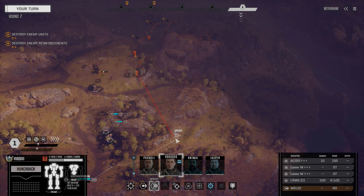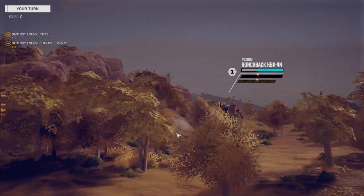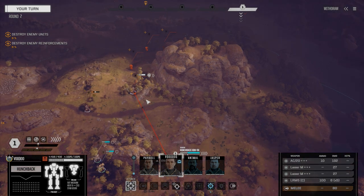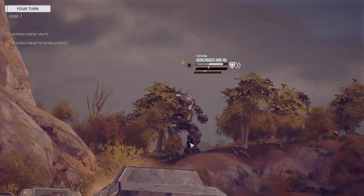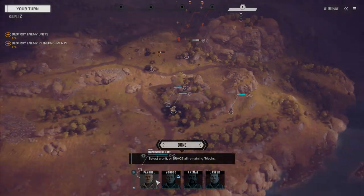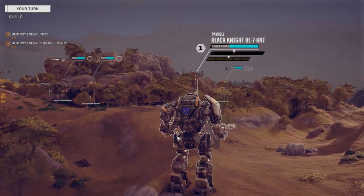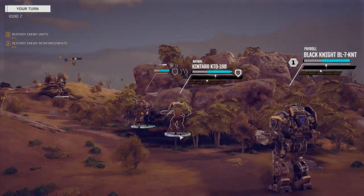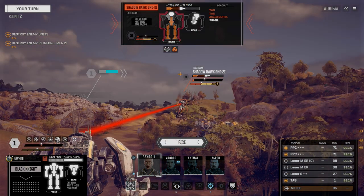We'll be going before the assault, so let's do this. Take a shot on their Hunchback with ours - 51% chance to hit, not bad. Wow, that was terrible. Payroll, let's just walk it up - I don't want to sprint. I want to kill this Shadowhawk first. We'll go with the two PPCs; there's no point in firing everything this turn. I thought for sure I would have killed him.